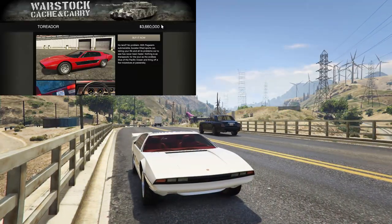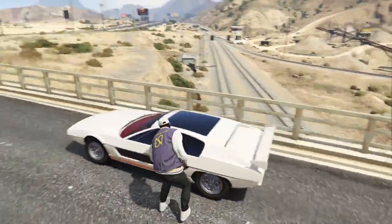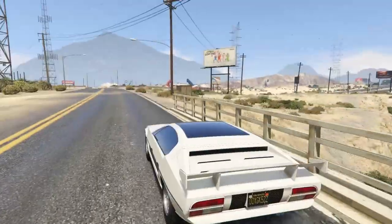At number one we have the Toreador, which is basically a Stromberg but better in every single conceivable way. The Toreador is a four-seater vehicle, whereas the Stromberg is only a two-seater.